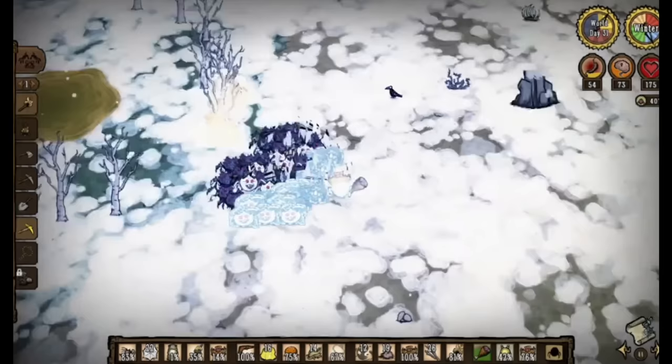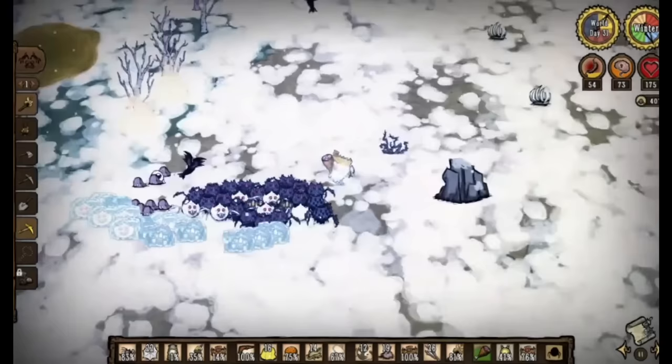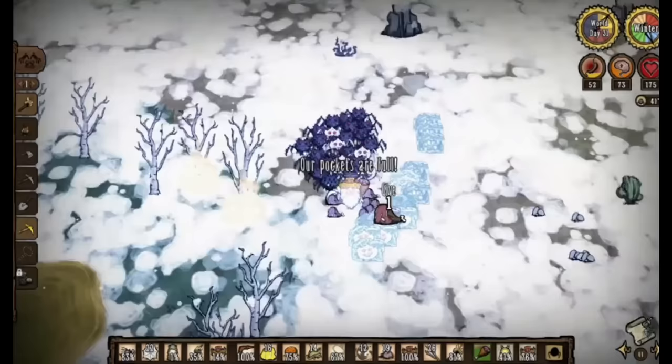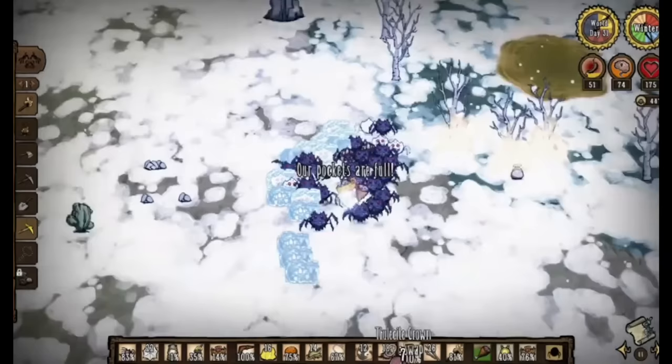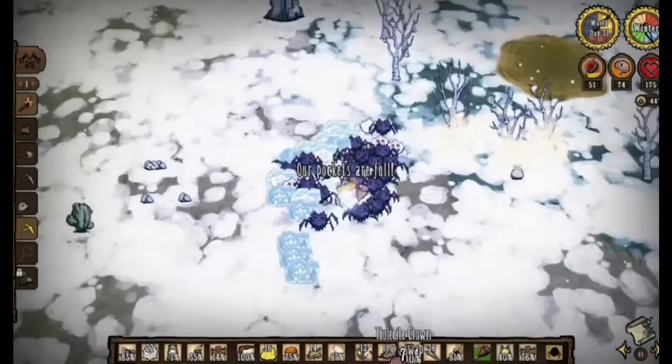With Deerclops dead, it's now day 30 and you've beaten Bee Queen, Dragonfly, the Twins of Terror, Klaus, the Shadow Chess Pieces, the Ancient Guardian, Nightmare Werepig, and Deerclops with one army of strong spider variants. Now that you're done killing all the bosses, you want to set up an area where you can put your spiders away.